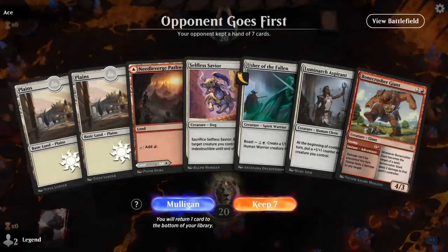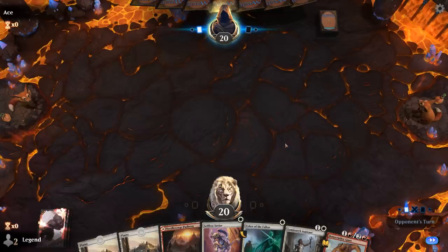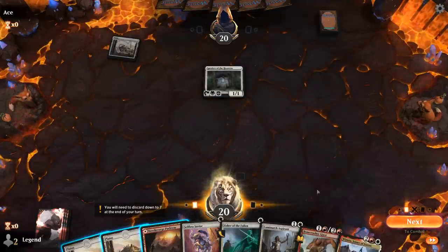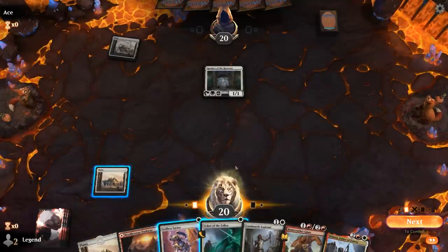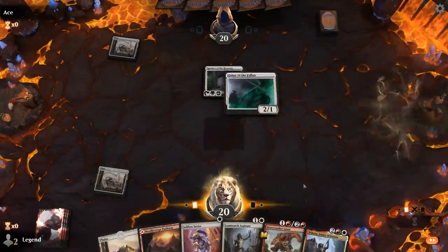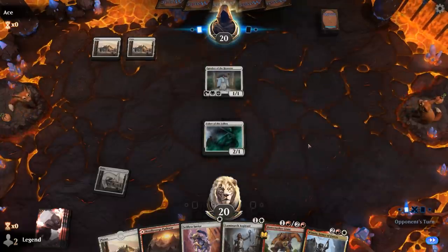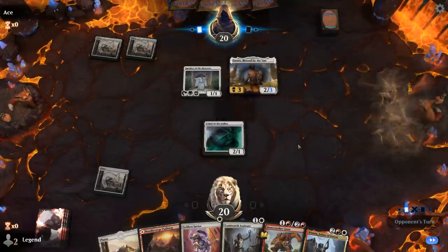We're on the draw with a fine hand — no Winota, but we get to curve out nicely. Probably leading with Usher. Opponent plays Speaker of the Heavens, so probably Mono-White life gain, and then Winota joins us right on time. Against the life gain deck, we don't expect to need Savior right away, so we play Usher. If they play turn two Aspirant we can trade for a 2/2 lifelink — it ends up being a Daxos instead, and we take one.